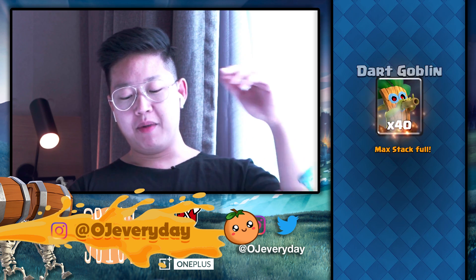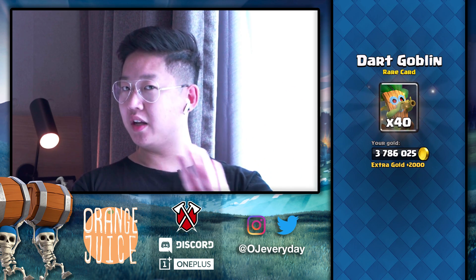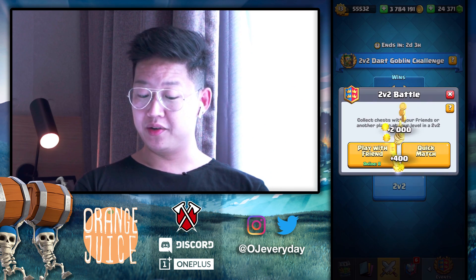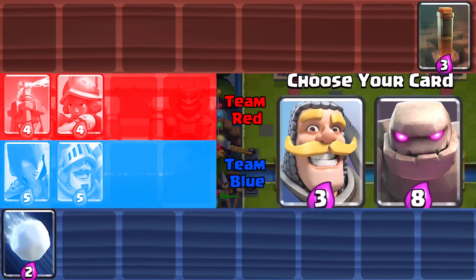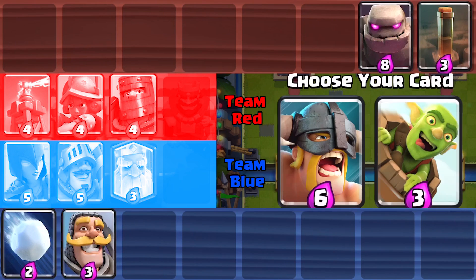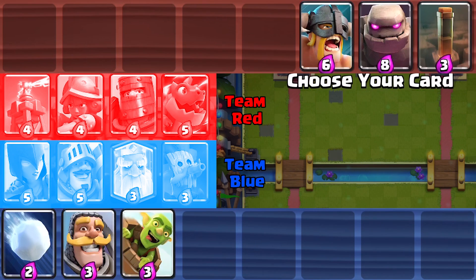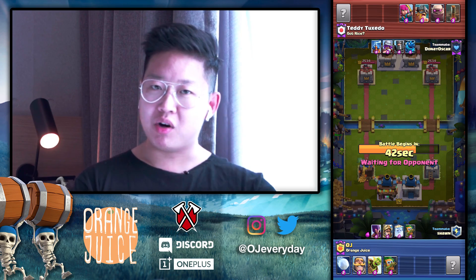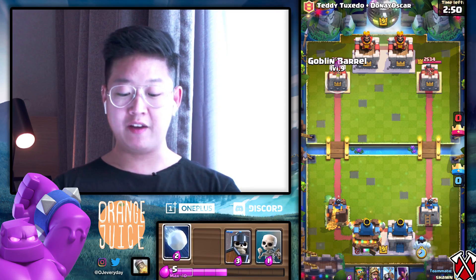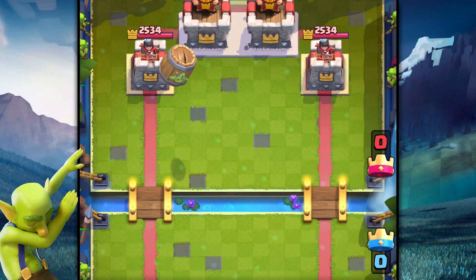That was easy peasy. I might have had to restart the challenge, not because I lose but because I was playing with randos. Three crowns easy, all day every day. I'm gonna take the snowball. The golems are a little expensive - take the baby goblin barrel, take the baby dart goblin. We're just gonna bait them all day. I'm the master of log. I want to see if they have arrows or the log right now.